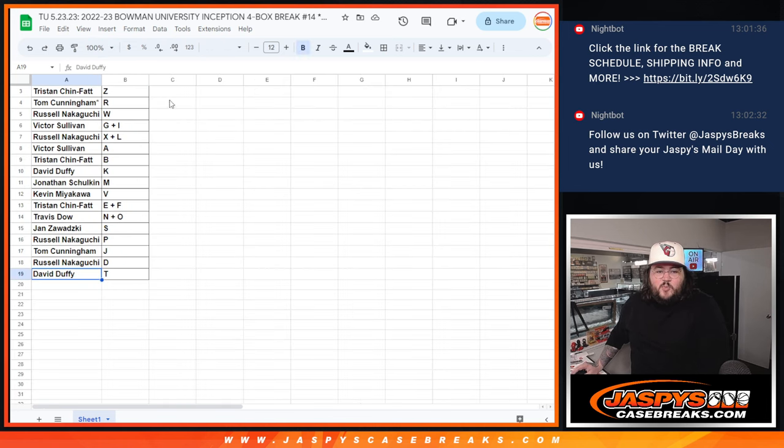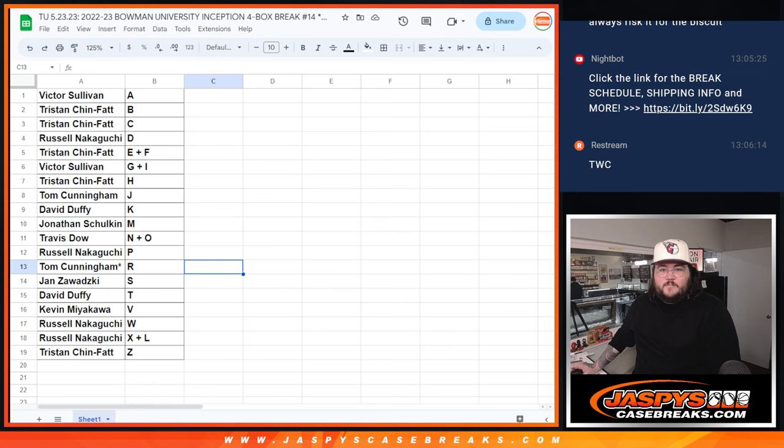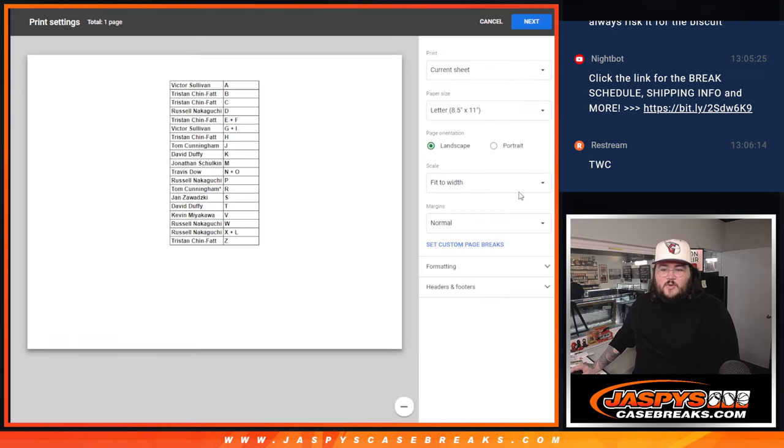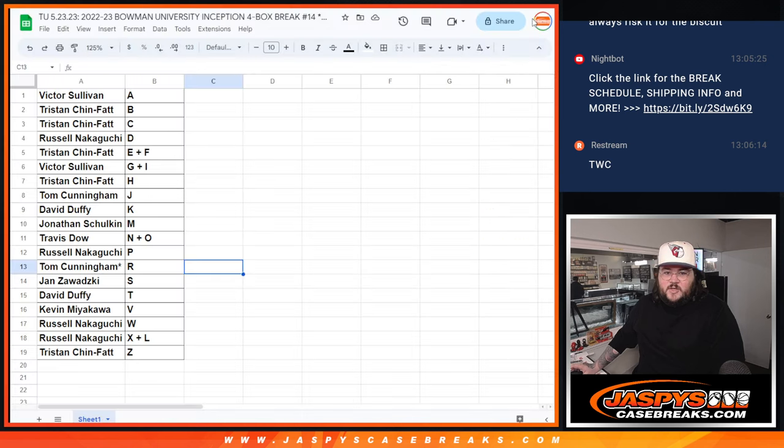I'll keep the trade window open for a minute or so — see if anybody wants to risk it for the biscuit. We'll pause the video. When we come back, we're going to rip these four boxes of Bowman U Inception. Thanks again. We are back — no trade talk, like I thought. So we're just going to get right to it. Let's print this bad boy out and let's rip.